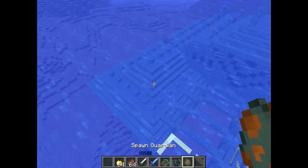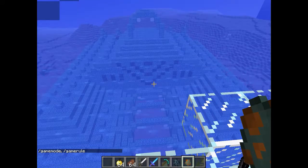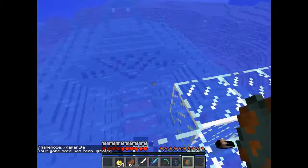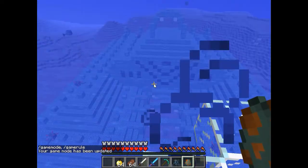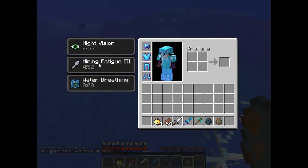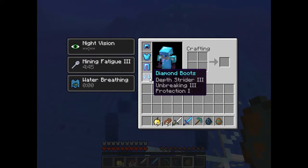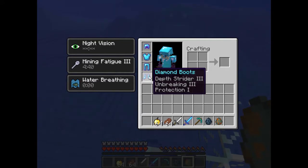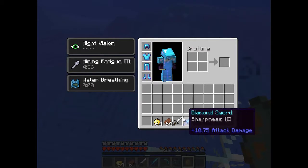Whoa, what the heck, that was freaky. Okay, so when you're near it you get Mining Fatigue, and I just put in night vision and water breathing so I can show you. You can use ladders and here are my enchantments — not too overpowered.